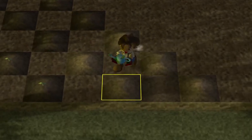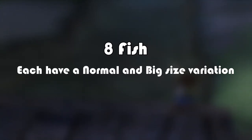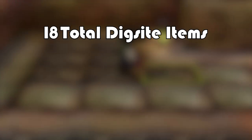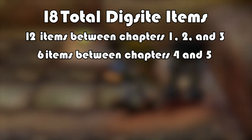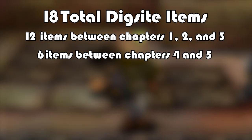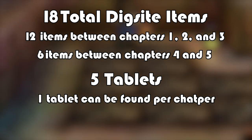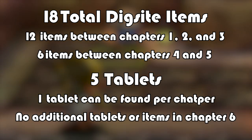Our final category is the miscellaneous tasks. The first is catching every fish — there are eight fish, each having a normal and big size, so we need to get 16. Then there are the dig site items, of which there are 18 in total: 12 between chapters 1, 2, and 3, and 6 between chapters 4 and 5, with chapter 6 having nothing new. Along with those items are the five tablets, one found per chapter — there's no additional tablet in chapter 6, it just repeats all the dig items from chapter 5.